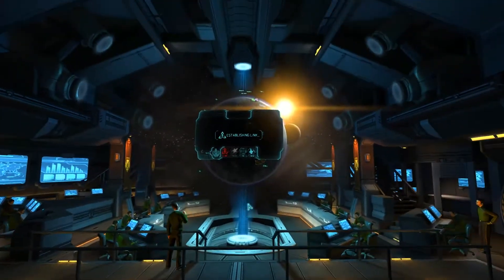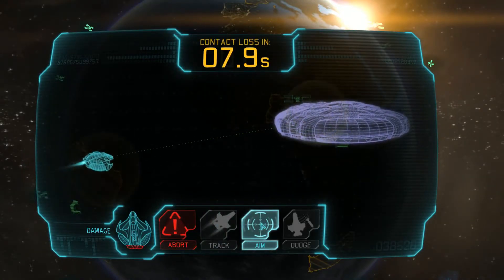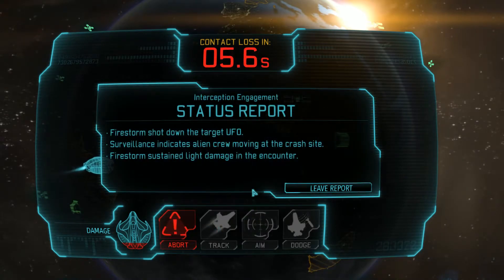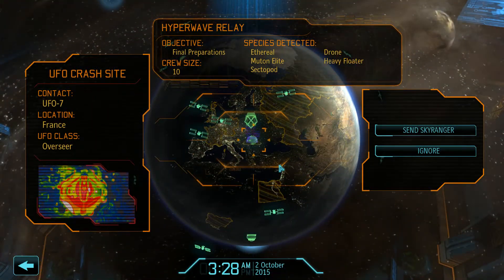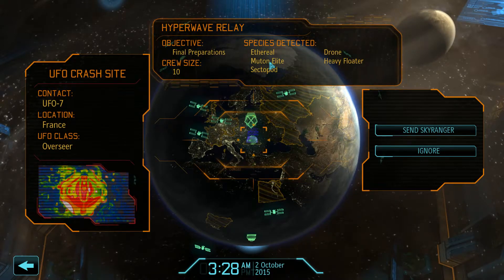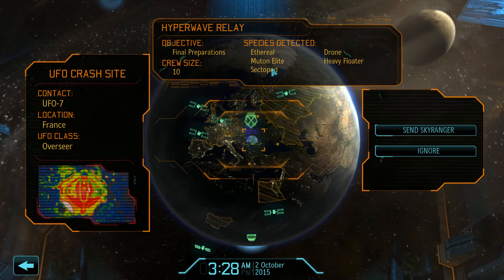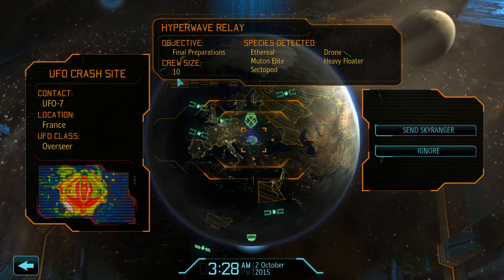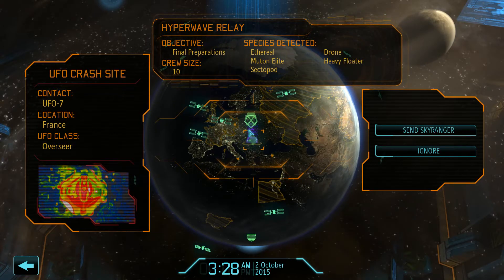We're in pursuit. Let's add that. We're in pursuit. Oh, that was way easier than I thought it was going to be. Incredible. It has an Ethereal. Sectopod. Well, that doesn't mean there's just the one. Elites, heavy floaters, drones. Crew size of 10. And some of the A-team is locked away, aren't they?